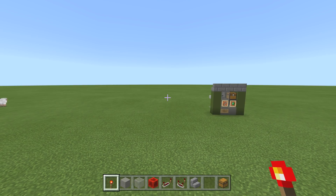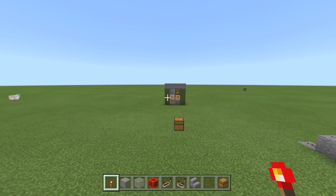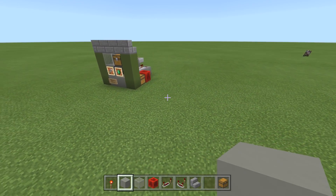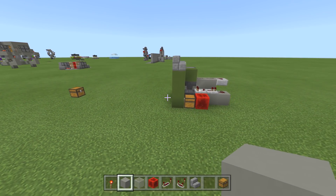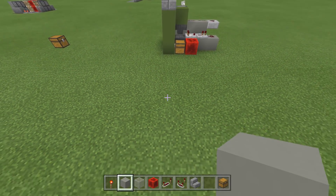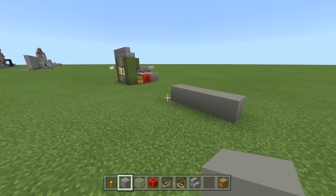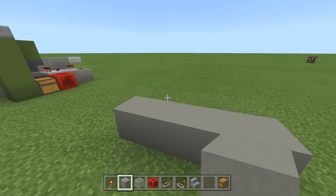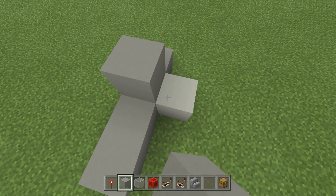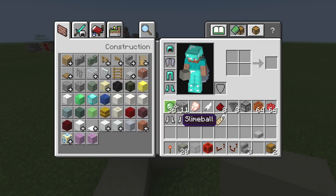We're going to set this machine up using red dye and magma blocks. Let's just put some blocks down and start this build. This block here is going to go up two, and then right behind it we're going to go up two as well. Let's grab that dropper and place it.